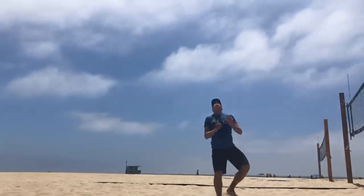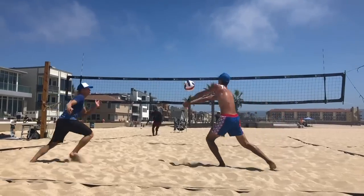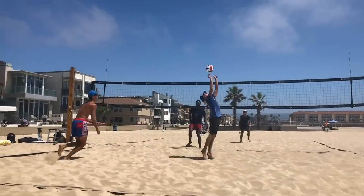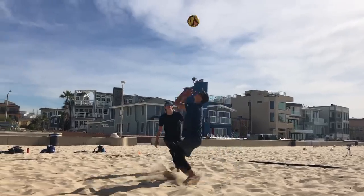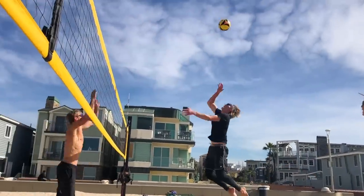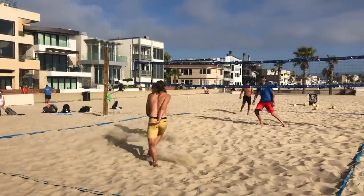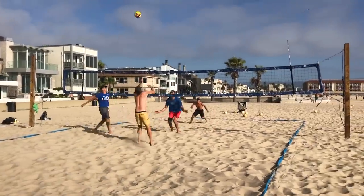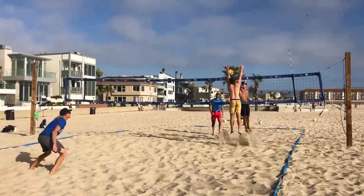If you're both around the same skill level and can't say who's a better hitter or passer, then you need to put whoever has the better feet on their weak side. If me and my partner are both right-handed and he's not very quick with his feet but I'm really fast and can adjust to sets well, then I'm going to put myself on my weak side because that's the trouble we're going to run into.